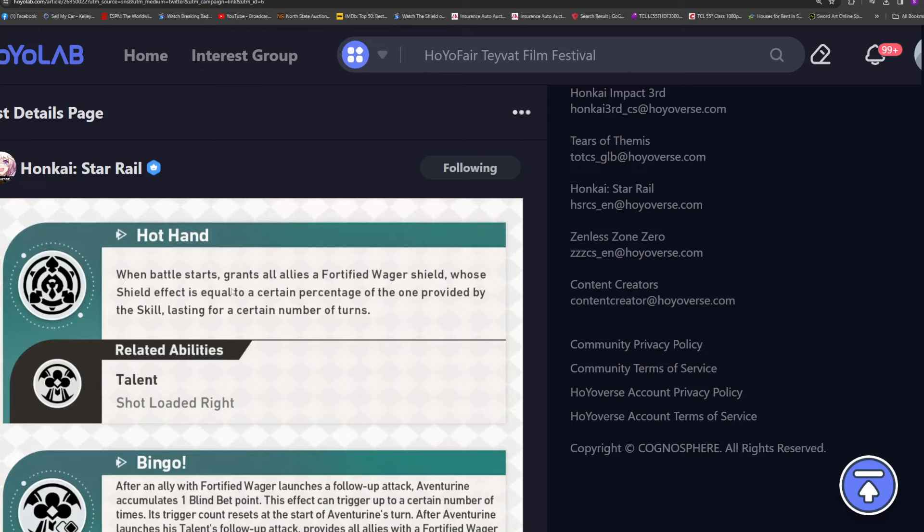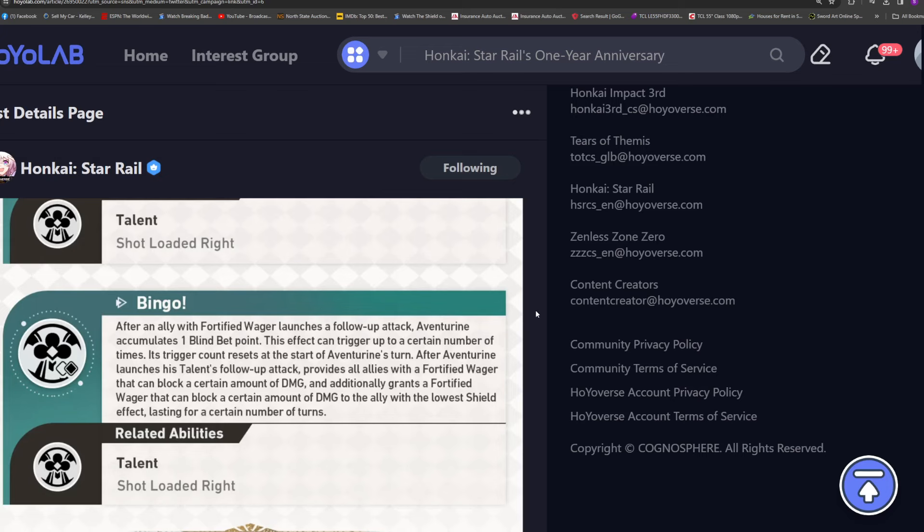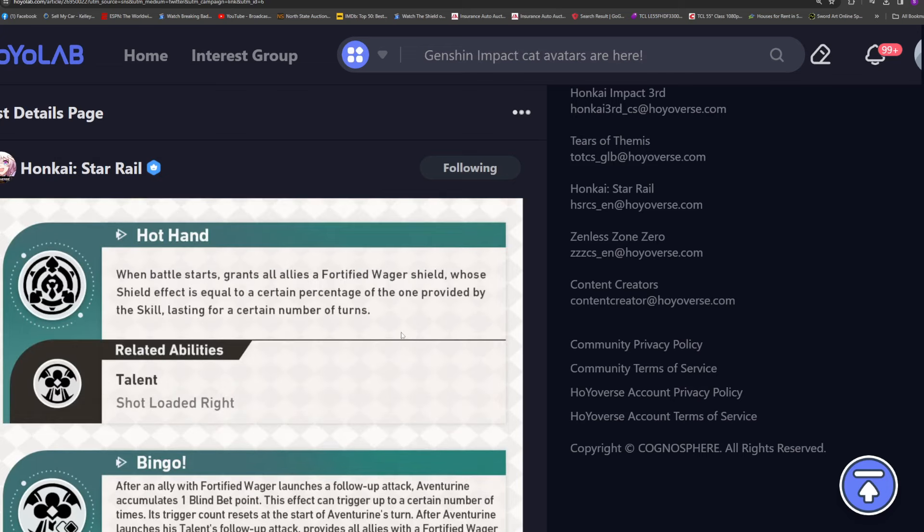The next trace: when battle starts, it grants all allies a Fortified Wager shield whose shield effect is equal to a certain percentage of the one provided by the skill, lasting for a number of turns. This is really great because it's passive — it's always there. It's essentially a usage of his skill without him actually having to do anything, which is pretty nutty. That's usually something you'd see on a technique, not on a static trace.